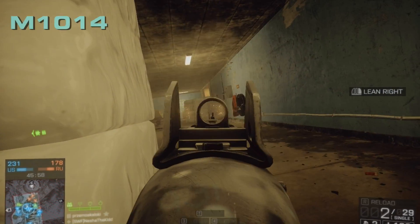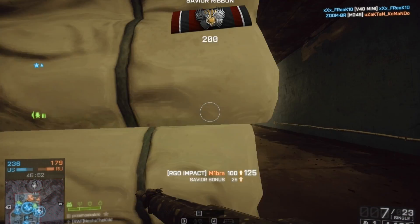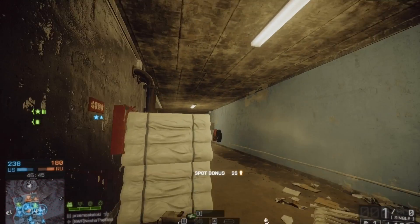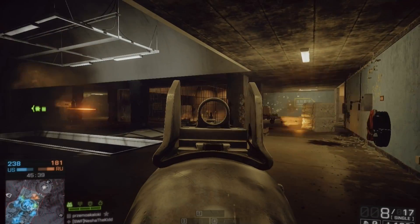Third time's the charm — the M10-14. It's a semi-automatic shotgun similar to the QBS-09 but with more damage and a bigger magazine. It holds eight rounds, it's very fun to use, fast firing as usual, and you can easily take down multiple enemies at once. Also worth noting: you don't have to fully reload before firing again with pump-action shotguns, so it's important to have at least one bullet left, which can come in handy.